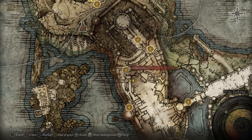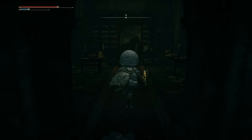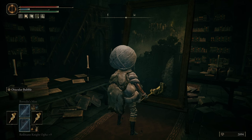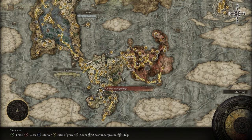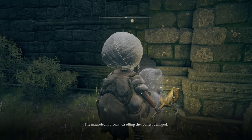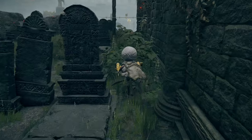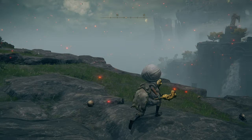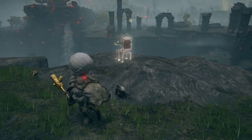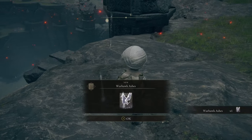Next we're heading on over to Stormveil Castle. You want to take the left side chamber waypoint, head outside, and where the omen creature is with the dog is where there'll be a little room to the west — and that is where the painting will be. Next, to find where the artist painted this one, we're heading over to the Church of the Pilgrimage. The ghost is actually a little bit behind the church, and that rewards you with the Warhawk Ashes.